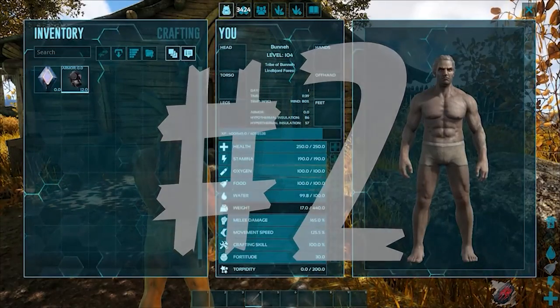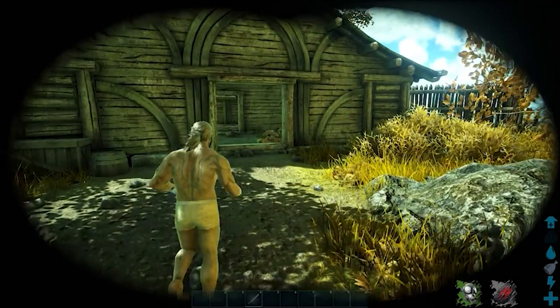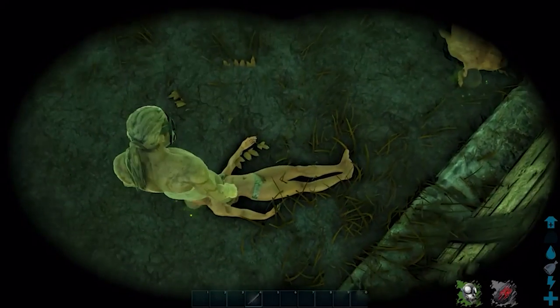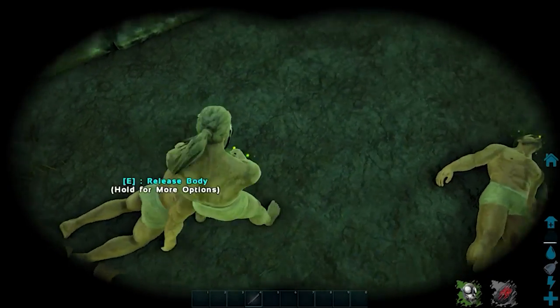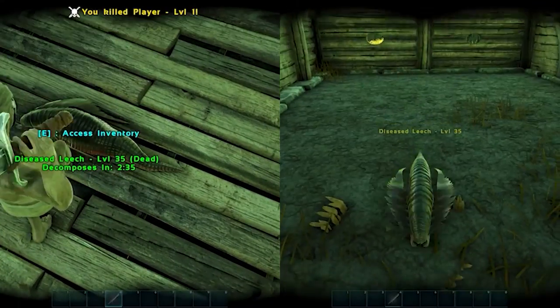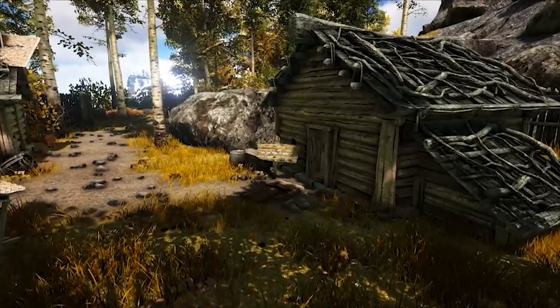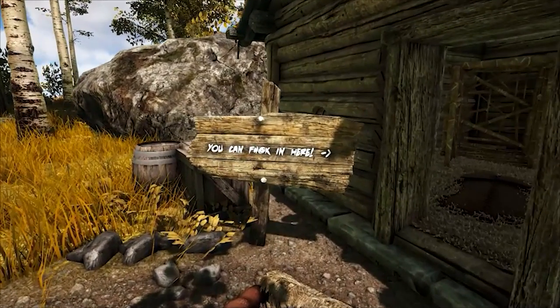Tip number two: gas masks protect against swamp fever. While we're still on the subject of swamp fever, did you know that if your survivor is wearing a gas mask, it's completely impossible for your character to contract swamp fever? Not only does it provide protection against the airborne aspect of the virus, but also the physical aspect. Not even blood splatter or being directly bitten by a diseased leech can spread the swamp fever to your survivor.